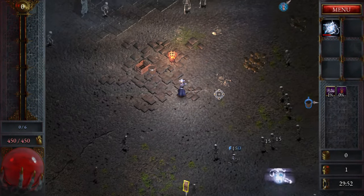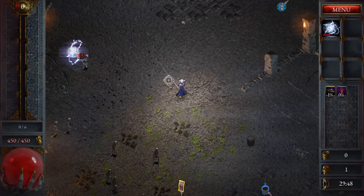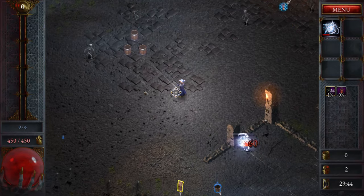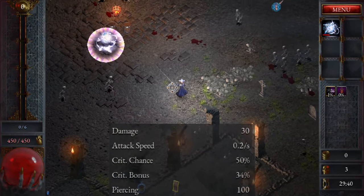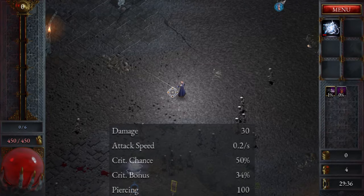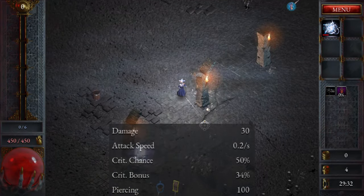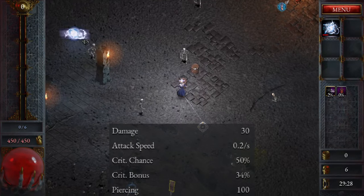Kugel Blitz. Kugel Blitz is another ability that does not require any control. It fires a ball of electricity that moves towards random enemies and damages everything in its path. Kugel Blitz has a base damage of 30 with one attack per 5 seconds. It has an extremely high base crit chance of 50%, but each crit only deals an additional 34% damage. This ability pierces up to 100 enemies, meaning it will likely never reach max pierce before it times out.